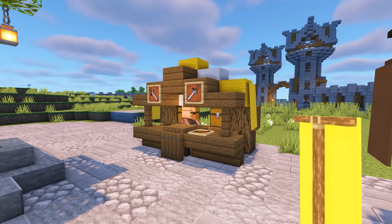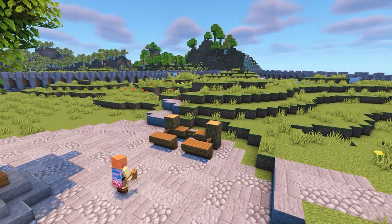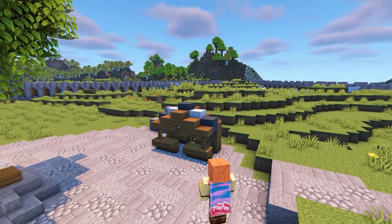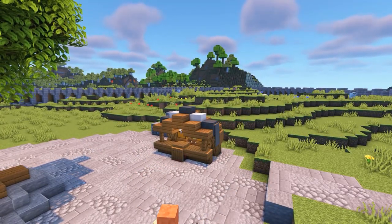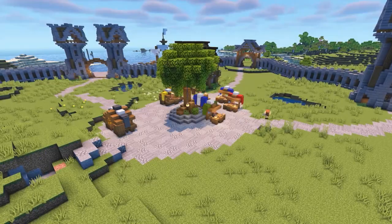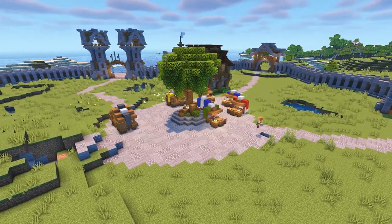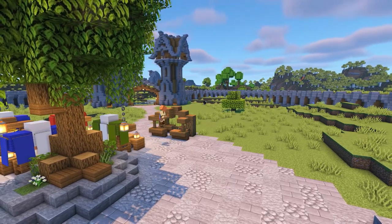I'm now going to repeat this design three more times so I have four of these larger stalls in total. I'm adding these next stalls by the path leading up to the upper district and also on the other side of the marketplace. The structure of these stalls is the same — all I'm changing is the colour of the wool and the banners, the workstation and the items in the item frames. On the other side of the marketplace I've just extended it out by a few blocks so there's a bit more space to work with. Feel free to make your marketplace a bit bigger or smaller to fit around the stalls you want to add — just try not to make it too big as there's still builds to be added in the village.